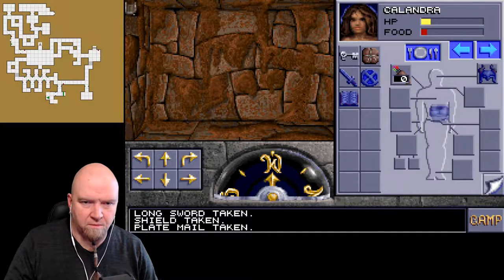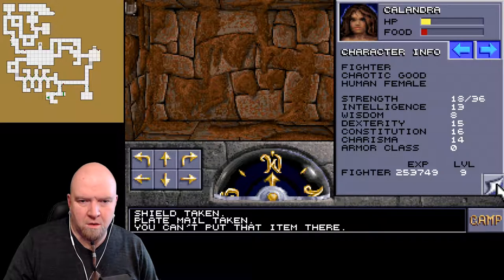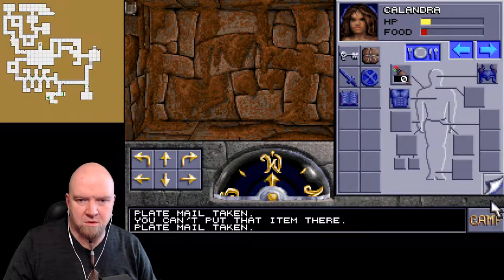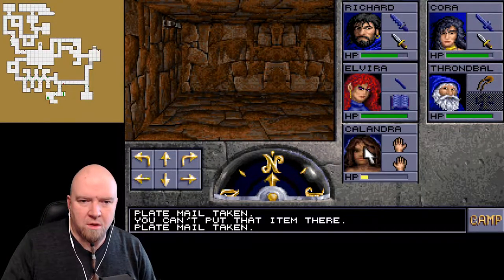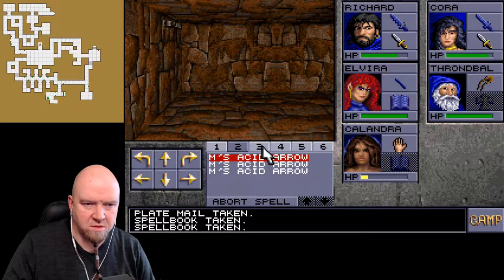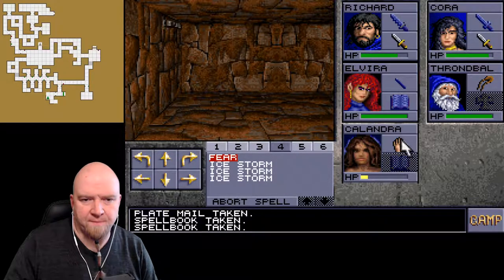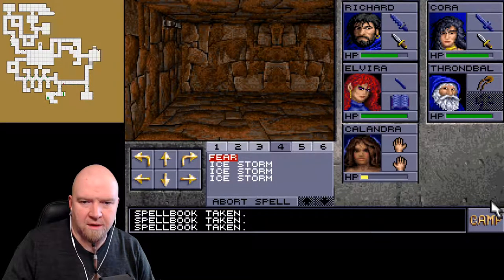How much armor class do you get? Nine - that's pretty good actually. If I change the book, can I get the spells that come with it? No, it's not the book, it's the caster. You can have your own book back. Let's camp and rest.